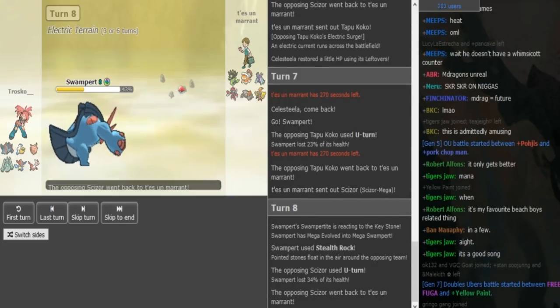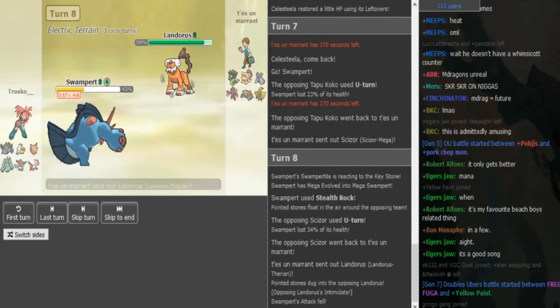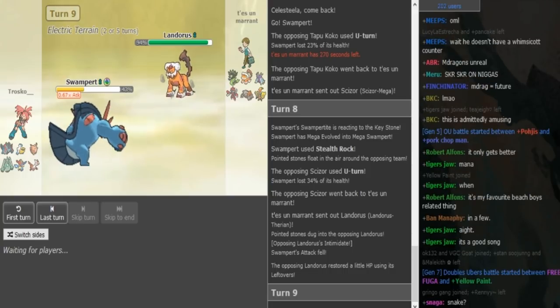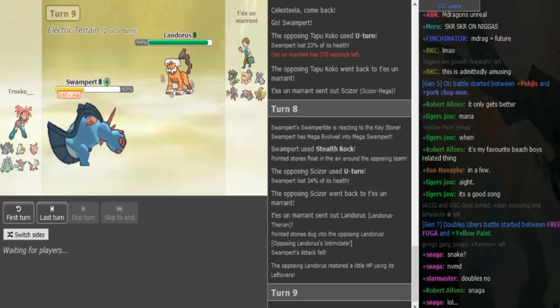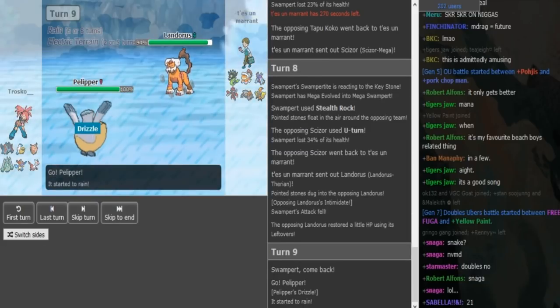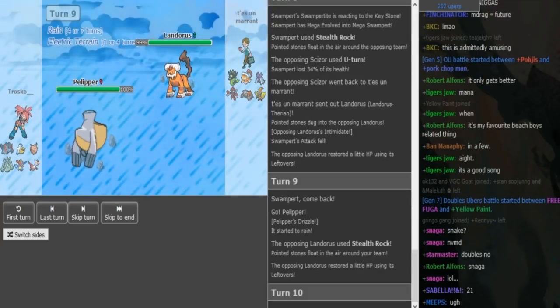The Zygarde is most likely a bulky variant with Sub, DD, Protect, and Thousand Arrows. Oh — we do see Lando is not Scarf, it's Leftovers. Valiu can get up his own rocks here as Swampert is at minus one. It looks like it's probably bulky Lando, which surprises me a bit, so I guess it could be Scarf Heatran. He's probably just going to get his rocks up as Pelipper comes out, and now he's going to go to Toxapex.